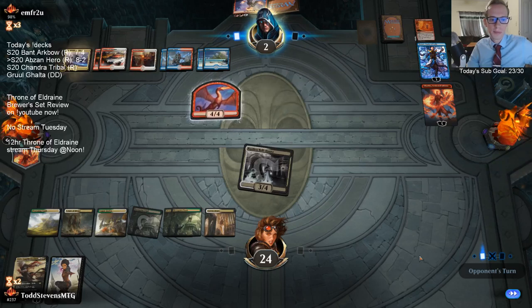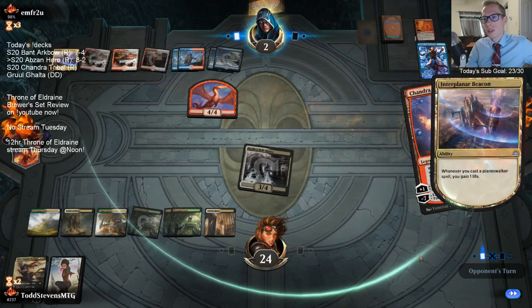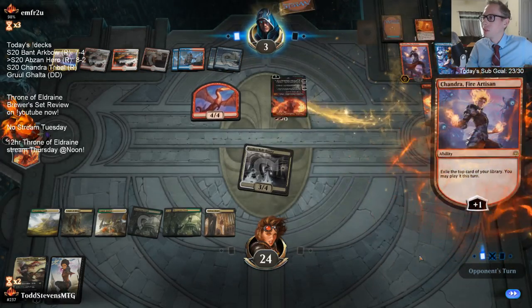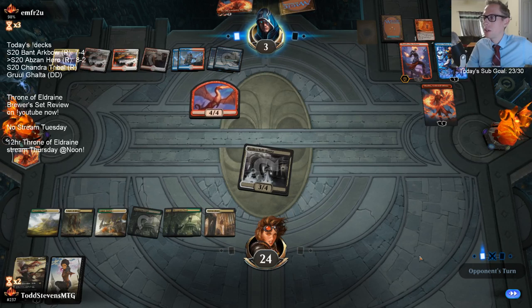We'll do that. I hate seeing the Interplanar Beacon. That definitely makes me want to kill Narset now, because now Narset can find another Planeswalker.